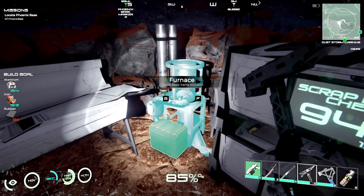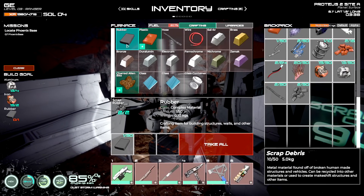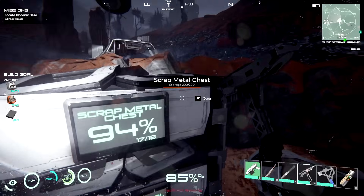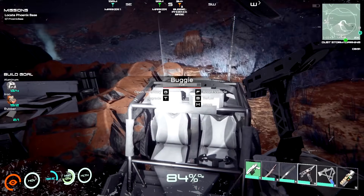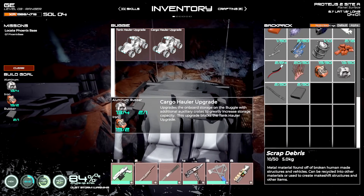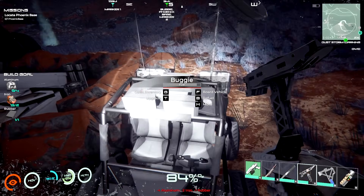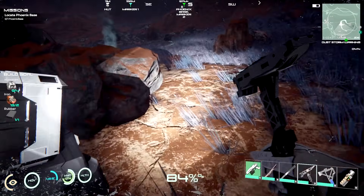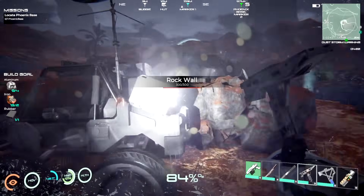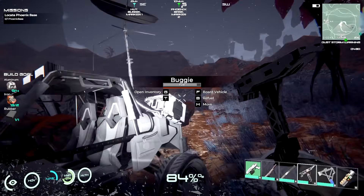We'll get better at this too in a bit. Then we're going to go into the furnace and make ourselves some rubber. Wouldn't hurt to have a couple — take all. Then we'll do upgrades. Onboard storage buggy with additional auxiliary crates greatly increases storage capacity. But this upgrade blocks the tank, as it tells me right there. So I can't do the other upgrade — choose wisely. I think you can get a second buggy if you want, there are like two or three available.